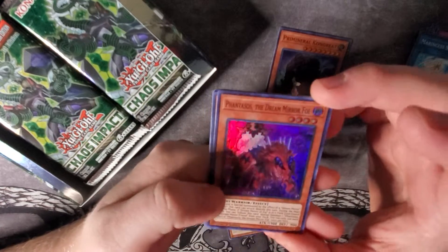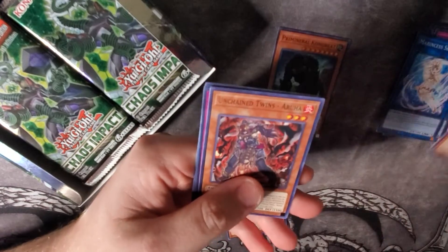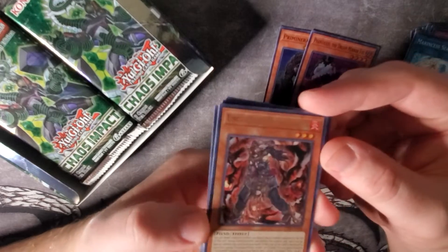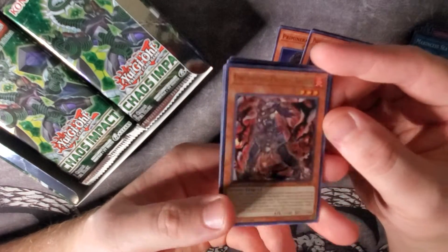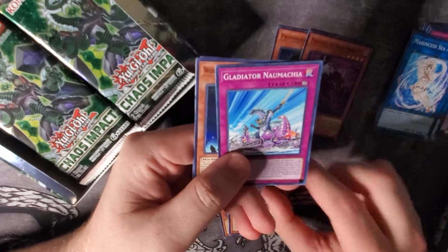We have our first Unchained card — Unchained Twins Aruha. Basically probably the best card in the deck. This card also comes as a Prismatic Secret, so hopefully we can get that.